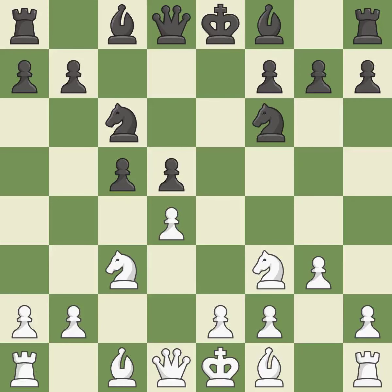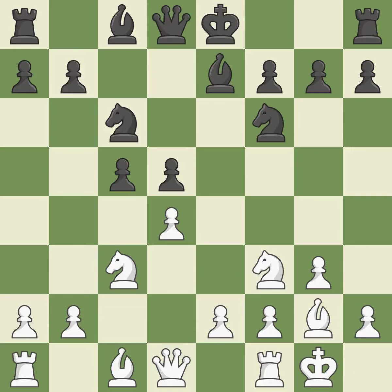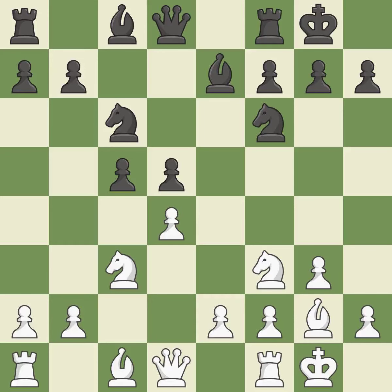Nf6 develops the knight toward the center, supports the d5 pawn, and controls the e4 square. The fianchetto move Bg2 places the bishop on the long diagonal. B7 develops the bishop, supports the knight on f6, and prepares castling. Castling gets the king out of the center and activates the rook. Bg5 develops the bishop and attacks the knight on f6.